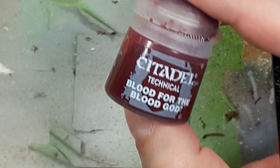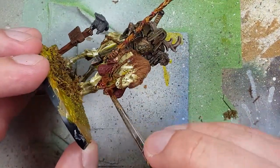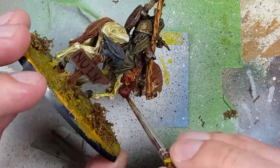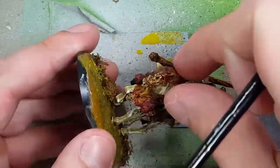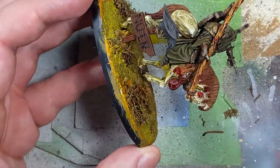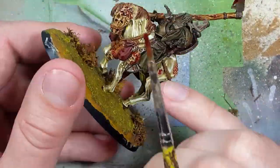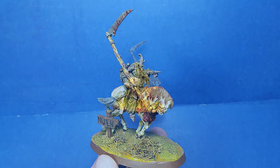With Blood for the Blood God, we're going to apply some finishing touches — on the places where the flesh meets the hanging heads, flowing out from the sacs, on the blade and scythe, and just anywhere else to add character and flavor, as well as the cracked flesh of the horse in certain areas. After applying our basing color of choice, I'm going to call it done.